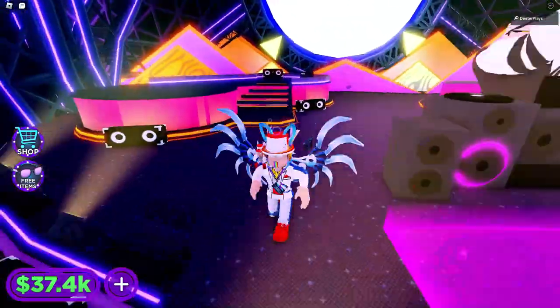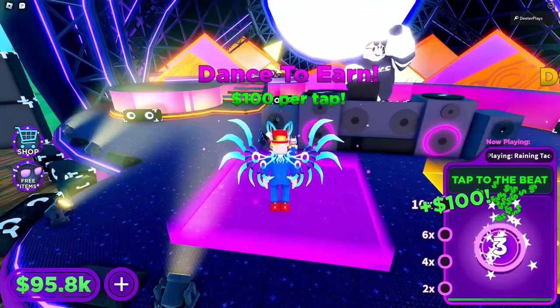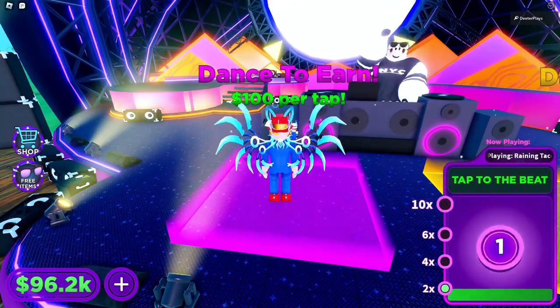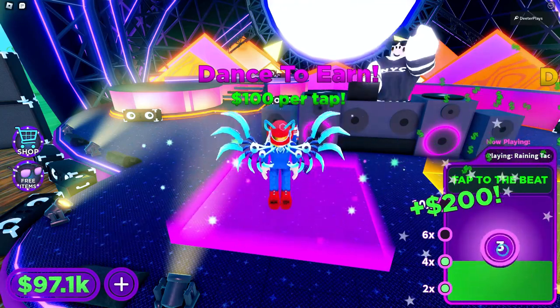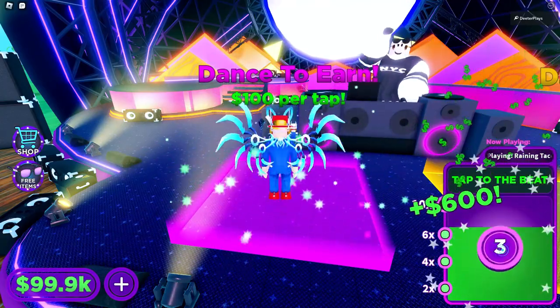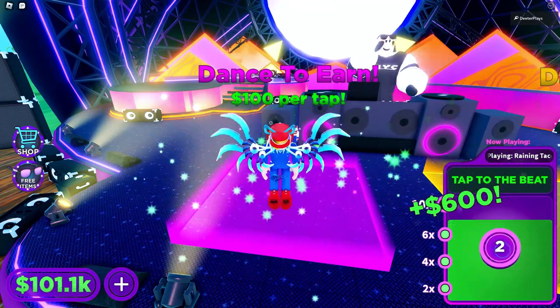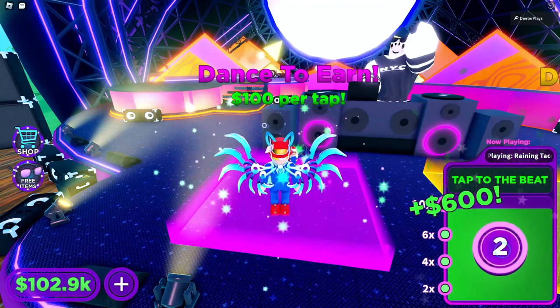The DJ is the last thing we're gonna need to get. Then right here it says we can do the dance, and every time we get a tap we get a hundred dollars in this game. On the bottom right it says 'one two three tap, one two three tap.' If you just press the left click button right when it says tap — it's also playing Raining Tacos — you go one two three four, one two three four, and you can keep doing that. We want to get enough in a row so that we can get a ten times multiplier.